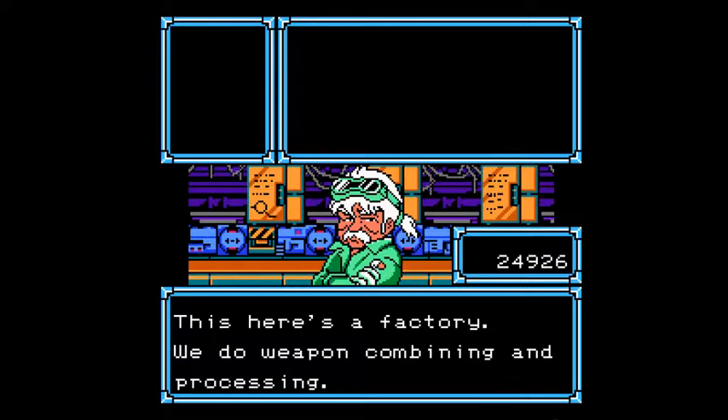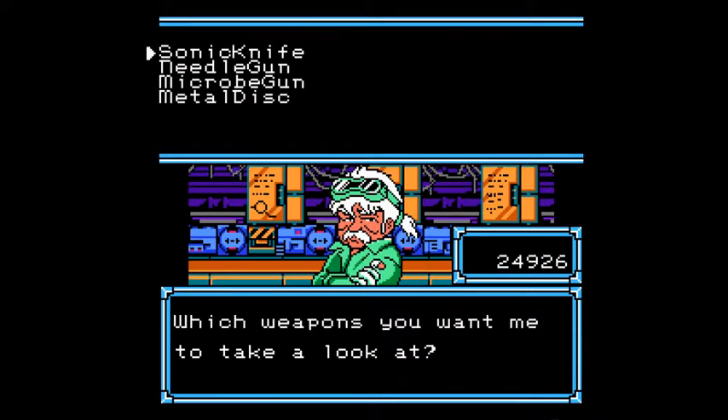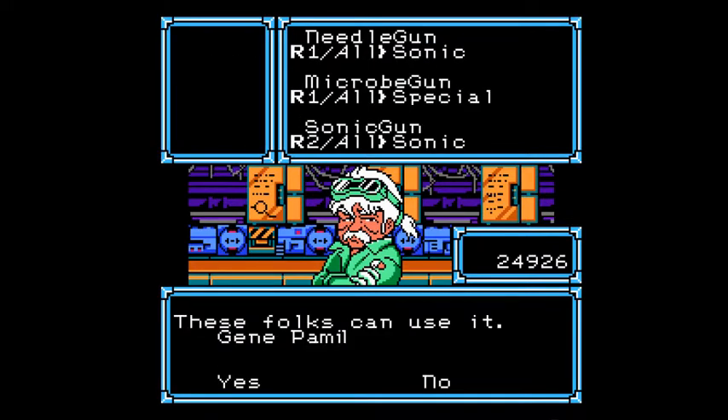Hello again, Doc on the Clock with more Lagrange Points, part of the Mystery ROMs playthroughs. We're going to the factory because we're going to be doing some combining. I need to combine a needle gun and a microbe gun first off, and that creates a sonic gun.